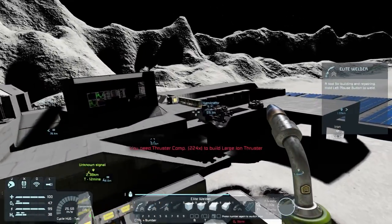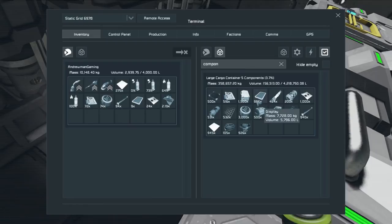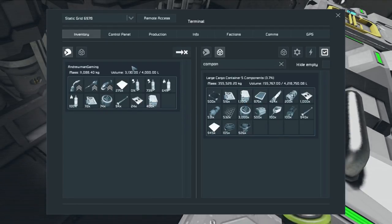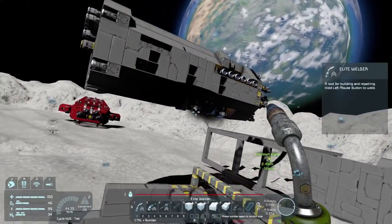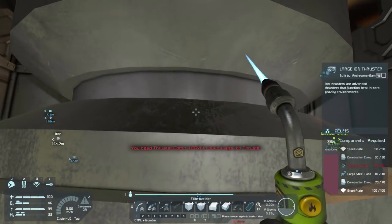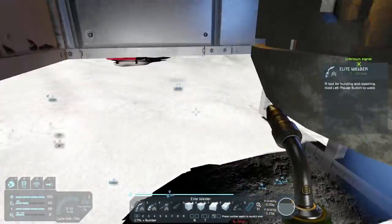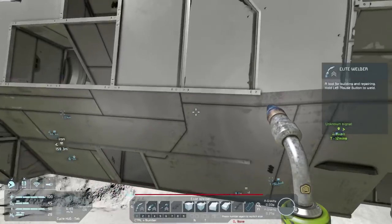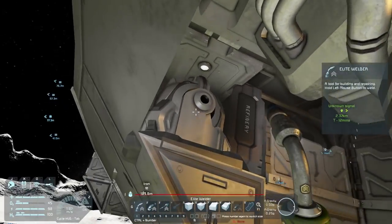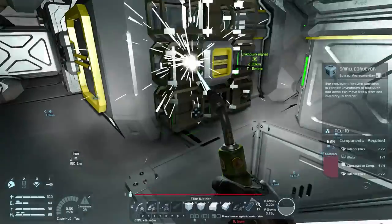It looks stationary, I think we're good. How damaged are you? Really freaking damaged. We need thruster components and construction components - let's go grab those. We can grab 87 thruster components, hopefully that's enough. There's a fire in here - what happened? Everything took damage from this. Maybe this is not a good idea and we probably shouldn't continue, but let's continue.